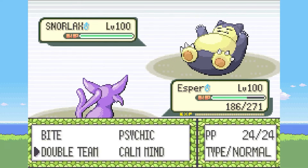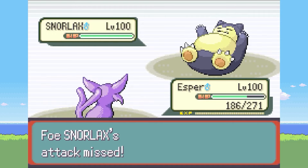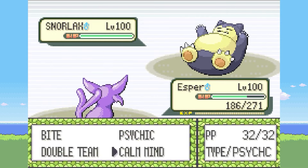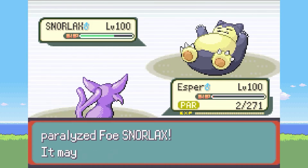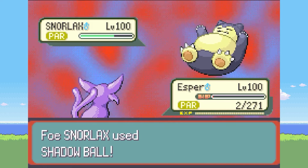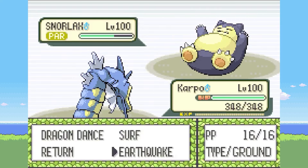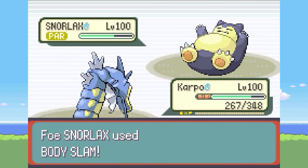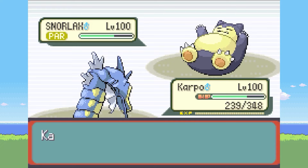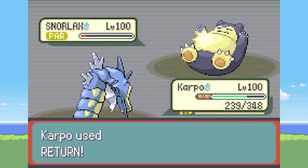After that she sends out a tanky Snorlax. After Alakazam's Disable wears off, we can finally hit it with Psychic, which doesn't do as much as I hoped. We're nearly taken out by a Body Slam and get paralyzed, but Esper's Synchronize ability copies that paralysis onto Snorlax, which should give us the upper hand. Unfortunately Esper gets taken out by a Shadow Ball. Next up is Carpo — we use Dragon Dance to boost our attack and speed. Snorlax succumbs to the paralysis, letting us get off an Earthquake, then we finish it off with Return.